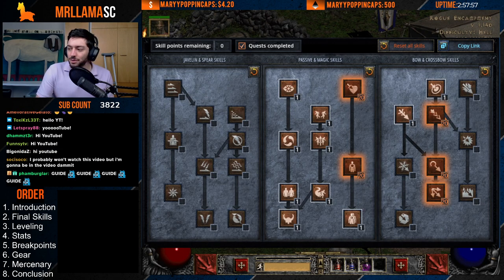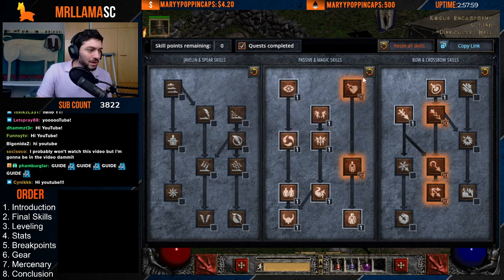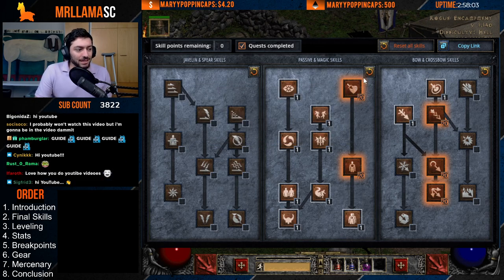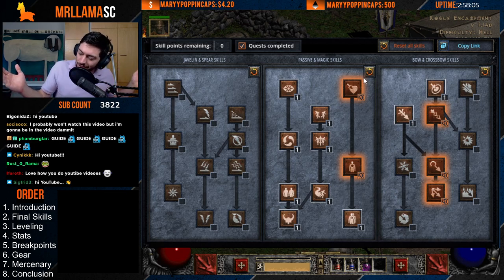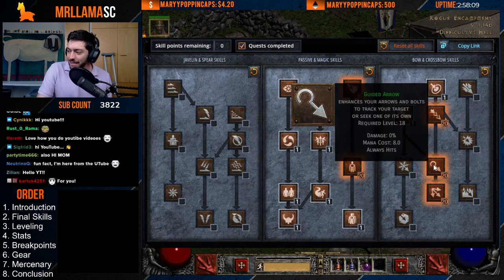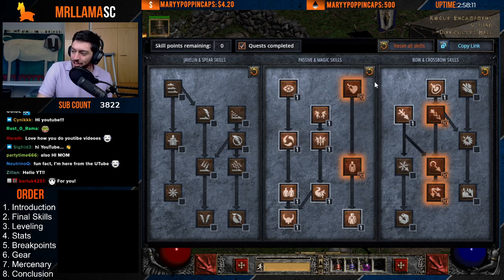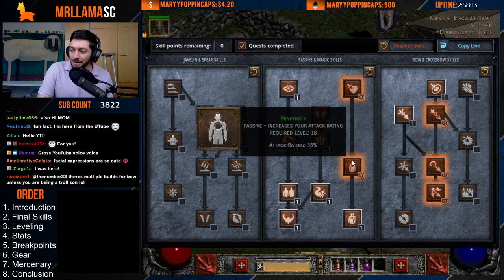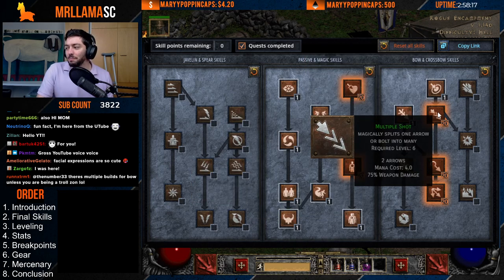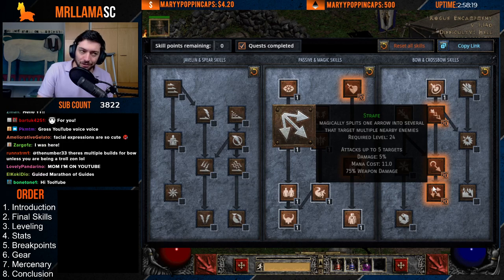Starting out, let's go into the final skills for this character. This is a level 99 max character with 110 skill points spent. I have spent them on Guided Arrow, Strafe, and Multi-Shot, on top of Crit Strike and Penetrate, with one point into Pierce. Some people will say don't max out Multi-Shot and Strafe completely.